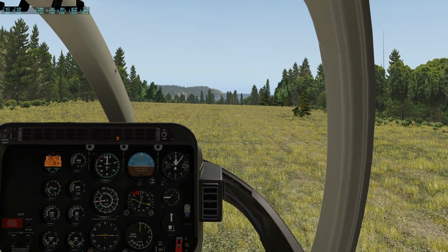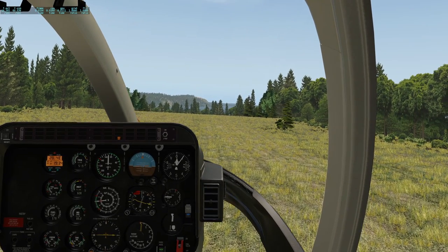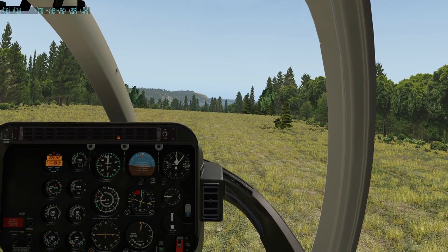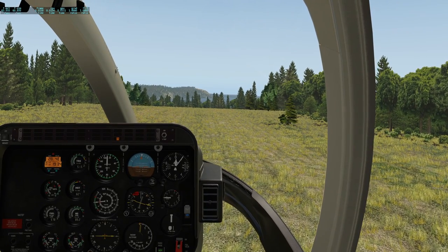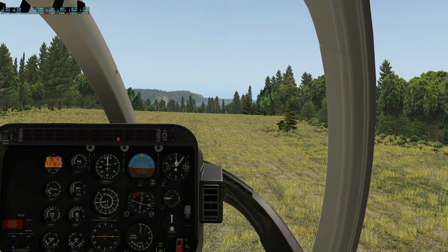FSX and P3D have an auto coordination option which is great for fixed wing if you don't have rudder input, but it's absolutely useless for helicopters — it really doesn't work. Turn that off in my opinion. You can see you don't need SAS to fly this thing accurately; you can just use fingertip pressure once you've got it trimmed down.